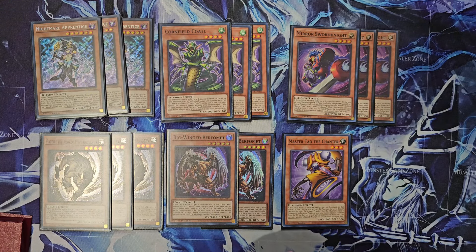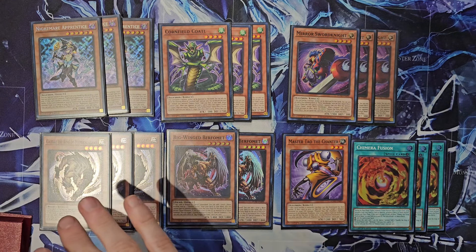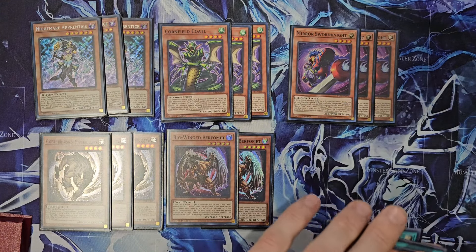Really cool. And then three of the Chimera Fusion. This is it for your Illusion package — 18-card engine. Pretty small, but very powerful.